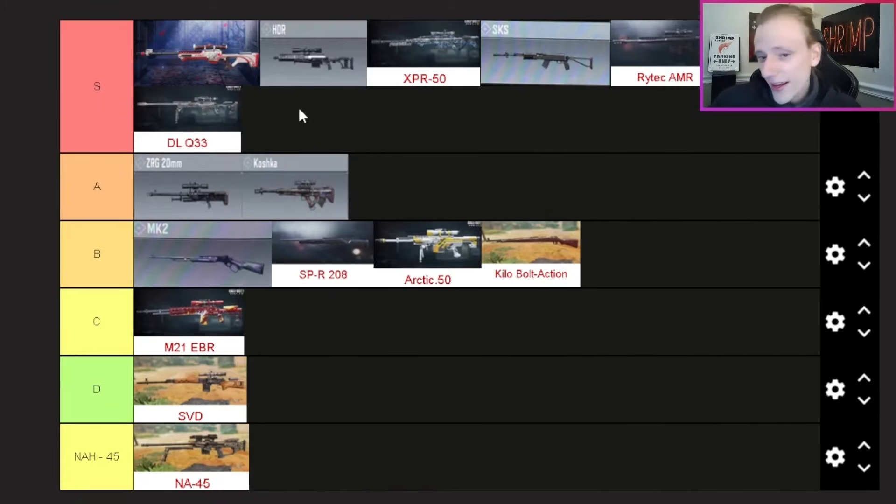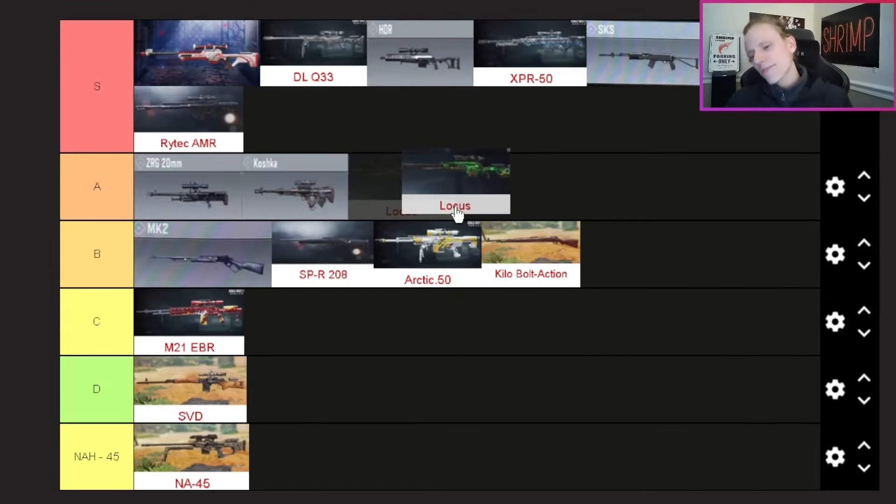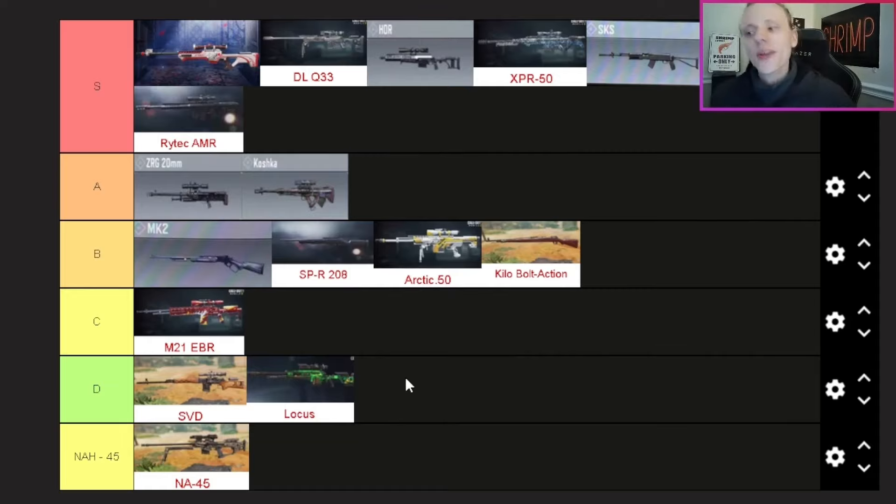The DLQ33 — S tier. I know S tier is looking super chunky right now but it deserves it. I'm putting it right next to the LW3 Tundra. Objectively the LW3 might be better, but the DLQ is just so satisfying to use no matter what variant you have. It's one of the OG weapons in COD Mobile and S tier is a fair spot. The Locust — D tier. The more I used it the less I liked it. I know I'll catch heat for this, but getting so many hit markers while grinding gold, even accounting for my aim, it just felt super underwhelming.